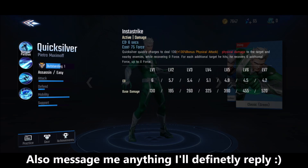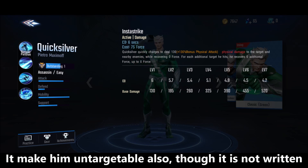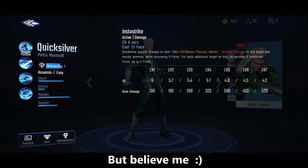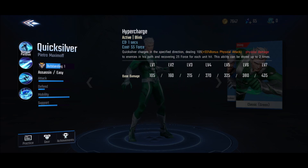His first skill is the main damaging skill of Quicksilver, and I recommend you to max out this skill first — it also decreases its cooldown. What it does is deal damage to multiple enemies, and during the timing you are Untargetable, so it is very helpful to avoid attacks and deal damage. It also helps you to clear minion waves very fast.